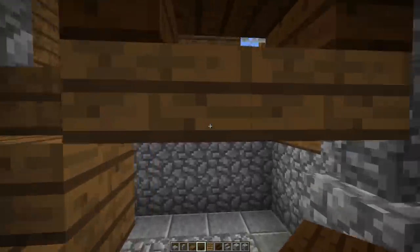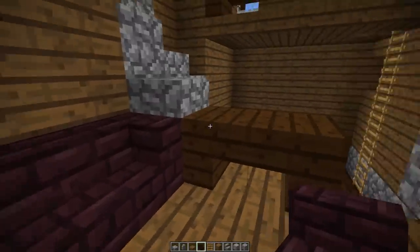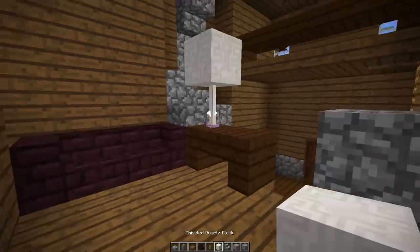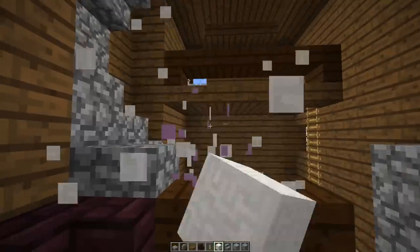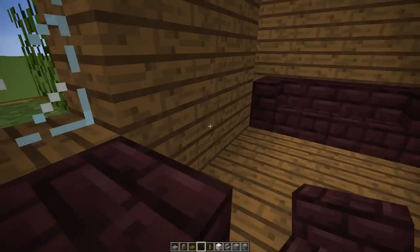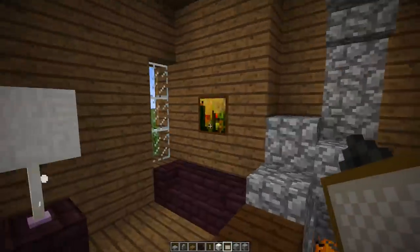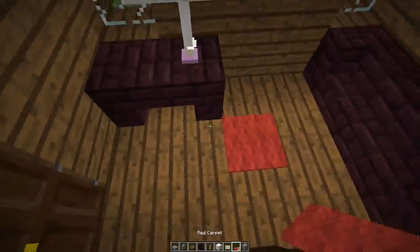Every single house is unique on the exterior, and it's going to be unique on the interior. Once you've got all of your platforms and all of your space ready, now we can start using all of our furniture tricks and tips. I've had at least three or four videos on how to make different types of furniture and various things, and I've even got a series on every single room imaginable in a Minecraft house.